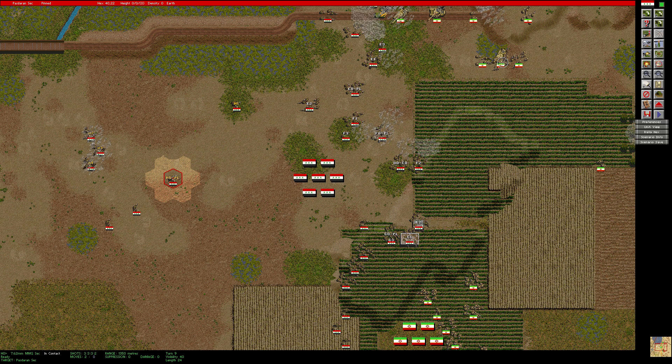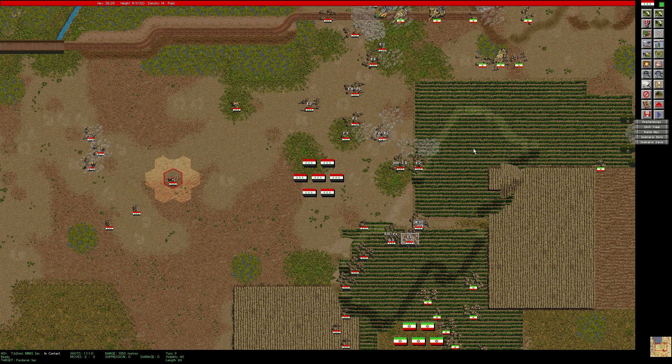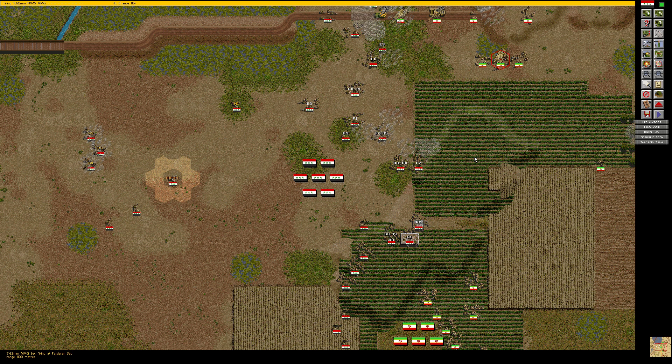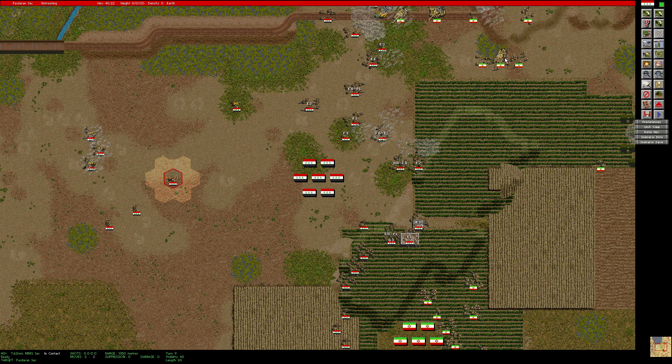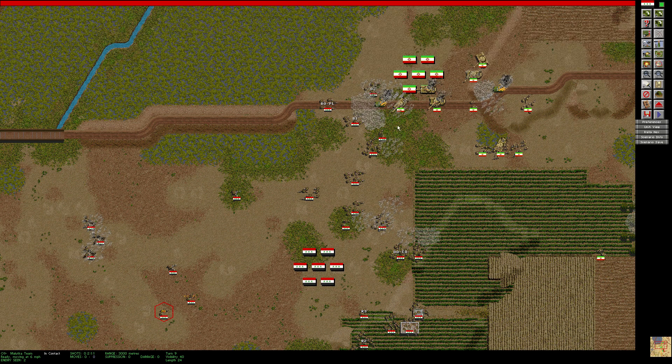Let's see if that squad is retreating now — still pinned, so just keep firing there. We got tanks getting hit a lot, but machine gun fire won't make much difference on that. Maybe they can close the hatch there — yeah, it's buttoned. So these Malutka teams have fortunately run out of missiles, otherwise they would be perfect to fire some anti-tank missiles at him.